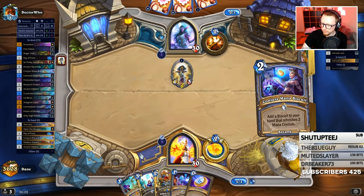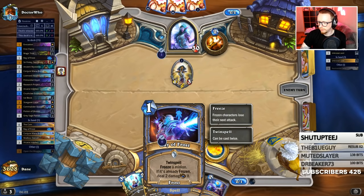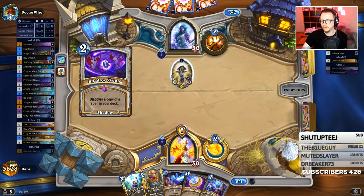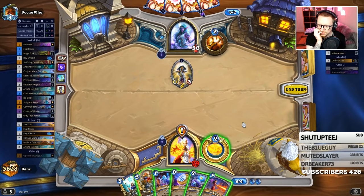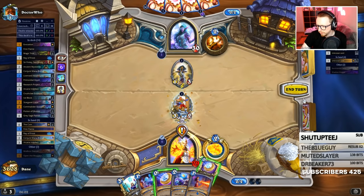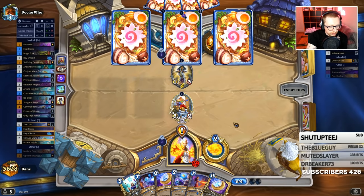Oh it's like a fire priest - I mean I can beat that fight, it's the same as Borb or more set up for him. We probably just want to kill that immediately - actually no, there's a card I need to kill immediately, it's the battle cry. I should play this first then. He could play Nerubium Weblord.